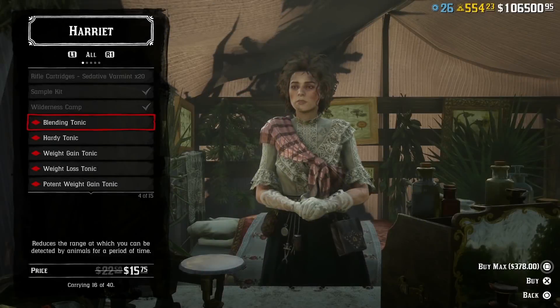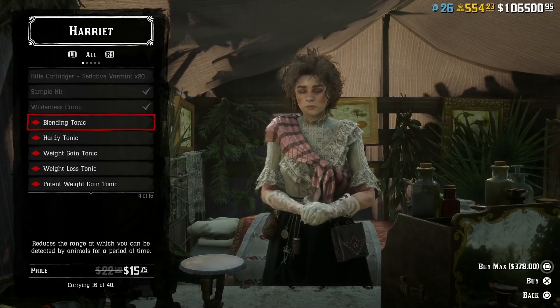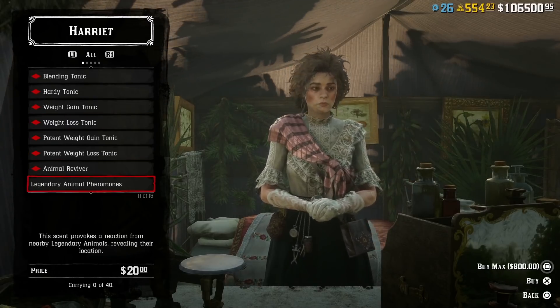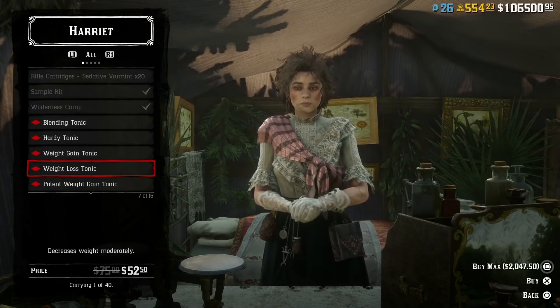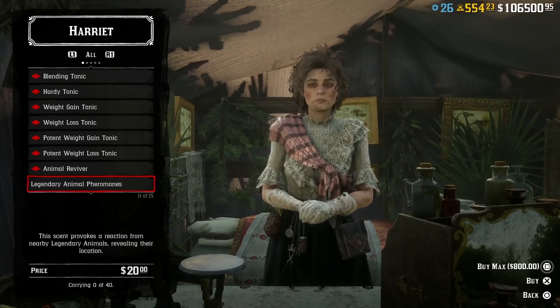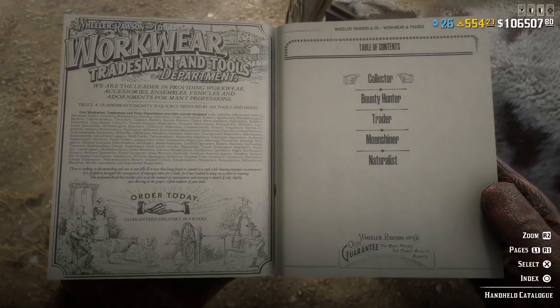If you head over to Harriet, all of her tonics and animal revivers are on discount this week. Animal revivers are useful if you're doing the naturalist role. Her weight gain tonics I wouldn't waste money on — they're crazy expensive and basically worthless in the game.